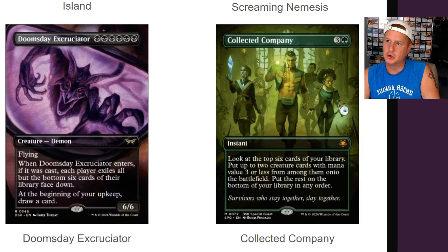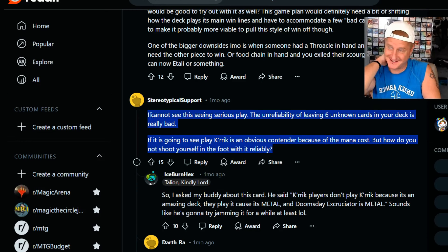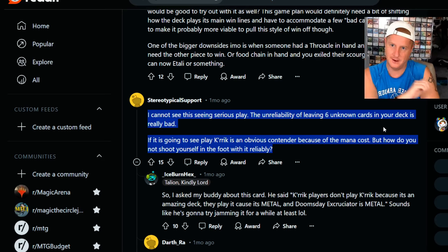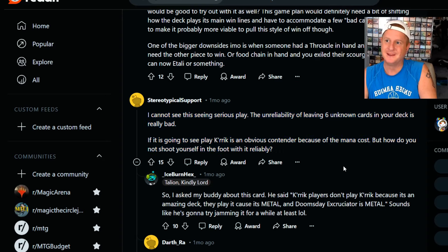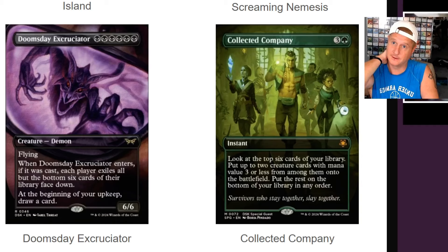Stereotypical Support makes a really good point: 'I cannot see this seeing serious play. The unreliability of leaving six unknown cards in your deck is really bad. If it is going to see play, crook builds are an obvious contender because of the mana cost. But how do you not shoot yourself in the foot with it reliably?' Someone else said, 'Players don't play crook because it's an amazing deck — they play it because it's metal. And Doomsday Excruciator is metal.' Sounds like he's going to try jamming it for a while.